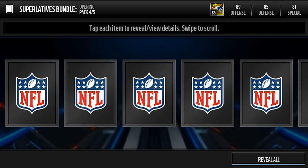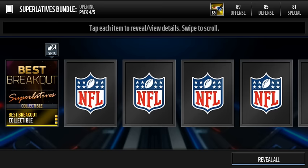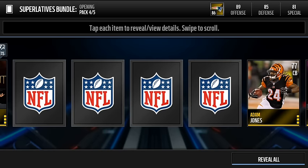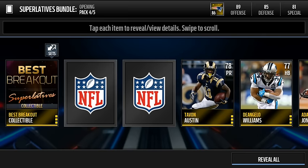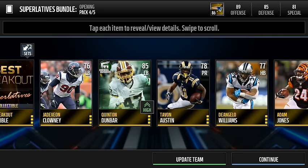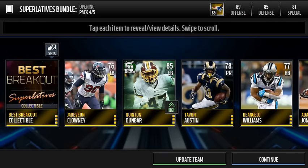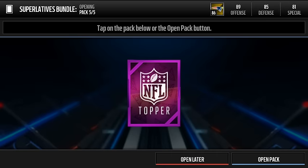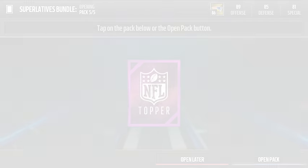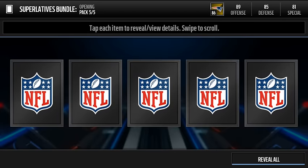Last pack — can we get an elite? Like honestly, can we please get an elite? I just spent 2400 man cash. Mr. Invisible, best breakout — nothing, nothing, nothing, nothing. We get a Football Outsiders 85 overall cornerback Quinton Dunbar. So no elites yet, unfortunately. That's actually a bummer because I've seen a bunch of screenshots on Reddit of people pulling so many elites. Let's see if we can get one superlative player from the bundle topper.